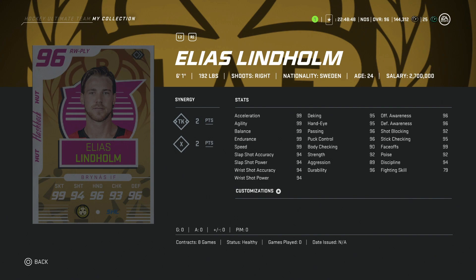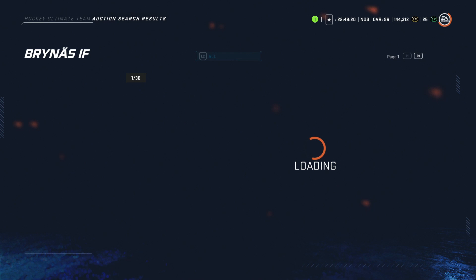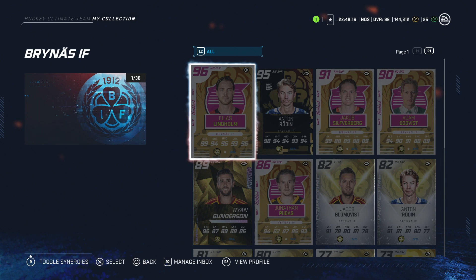We'll start first with Elias Lindholm. He's 6'1", 192, shoots right, and he does have 99 faceoffs, meaning you can put him on the draw if you like right-handed centermen. His shot is 94 across the board, hand stats all above 95, and his body checking is 90. This is a very good card with endgame stats and build that you can use for the rest of the game if you pack him. He's going to cost a little more since he is rare — no auction data yet — but I'd put his value around 400k.